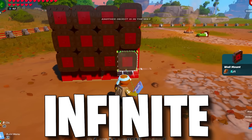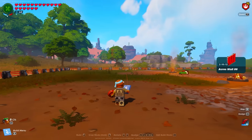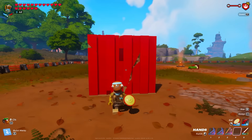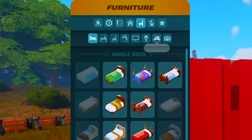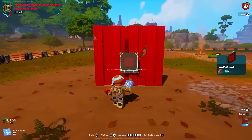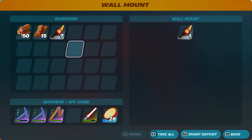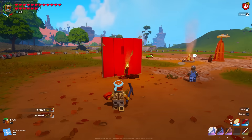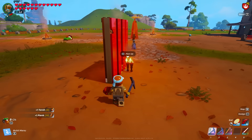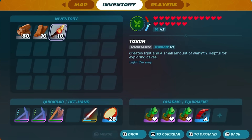There is a new duplication glitch in Lego Fortnite. All you want to do is place down any wall in the game. Once you've done that, go into your furniture section, go to your displays, and grab the wall mount — it is glitched. As you can see in my inventory, I have eight total torches. I put one onto the wall mount, leaving seven in my inventory. When I break the wall mount, I now have eight inside my inventory, but there are two more on the ground — successfully duplicating one torch into three.